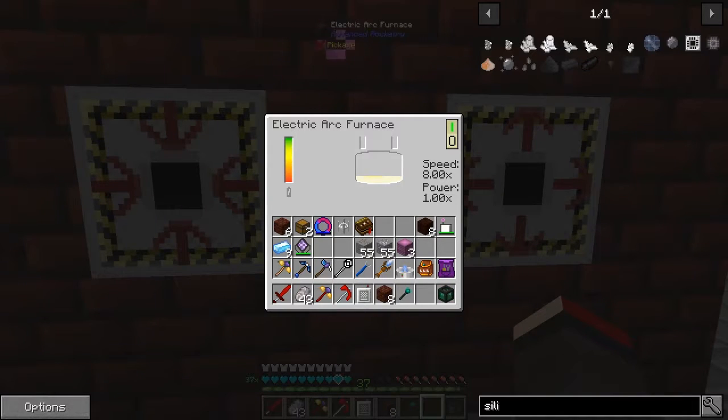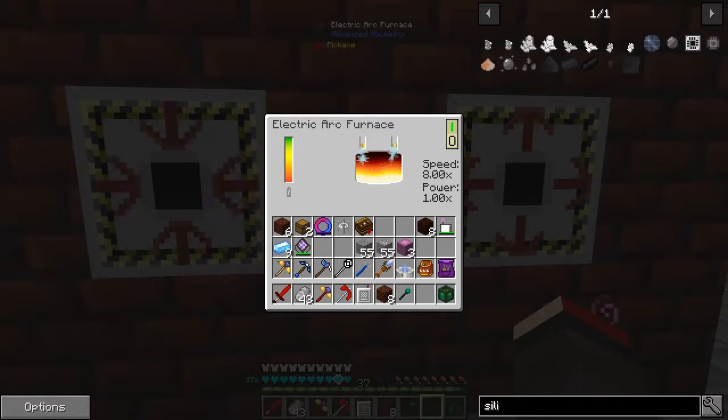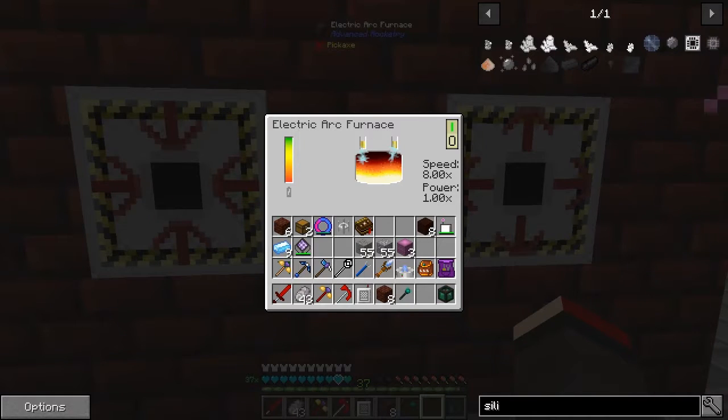It's reasonably slow even with eight times speed, but it does work through. Very shortly we'll get our first ingot. The colors change as you go up and I'm not sure exactly how much power it's consuming. Once it goes up to the very very top, it's finished — it's made our ingot for us. The ingot will come out in the output hatch.